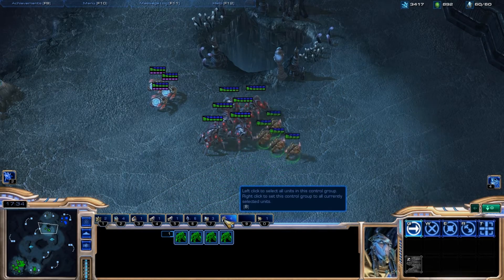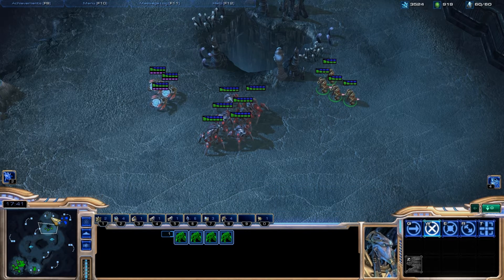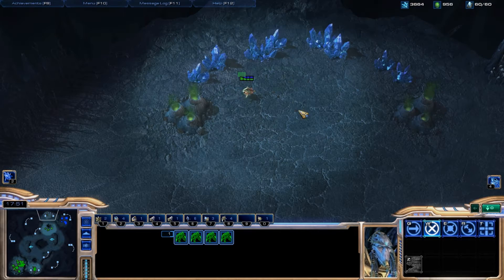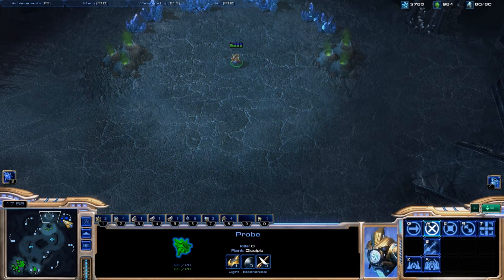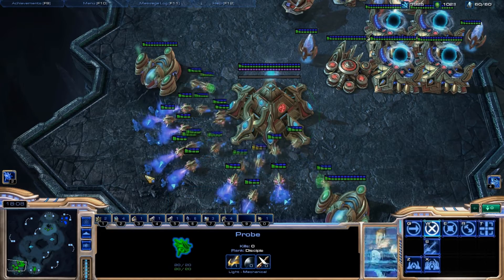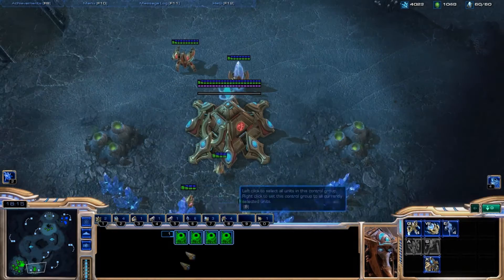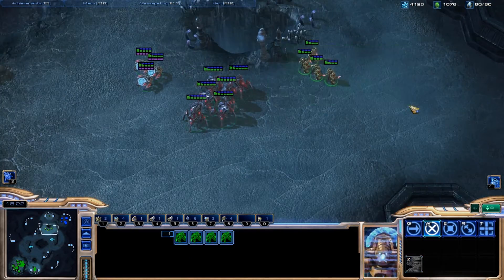Get used to control groups — they'll really help you out. Having a full panel of control groups shows you can prioritize and switch between tasks constantly. A lot of pro players will hotkey something like a scout to zero, double-tap the control group to jump right to it, and then be all over the map doing things you won't fully understand. What they're actually doing is multitasking very efficiently, with their hand barely moving on the keyboard — bouncing between nexus, warp gates, and scouts to keep their actions fully optimized.